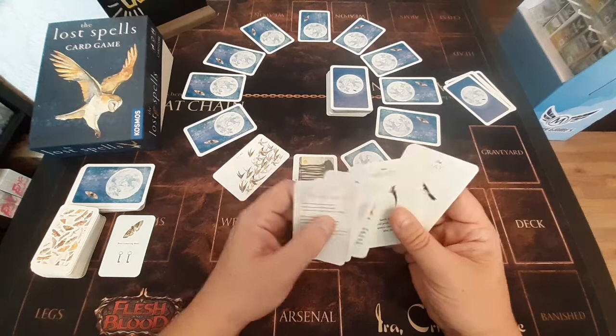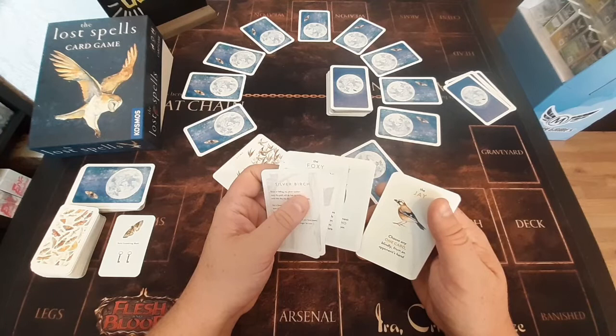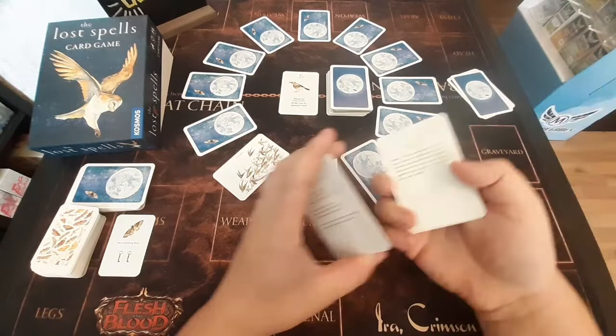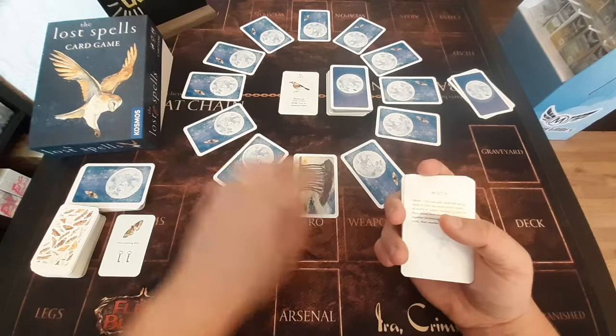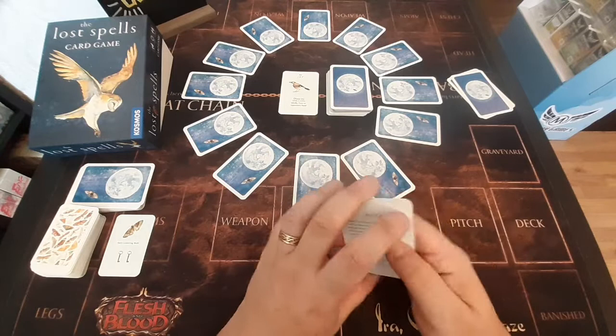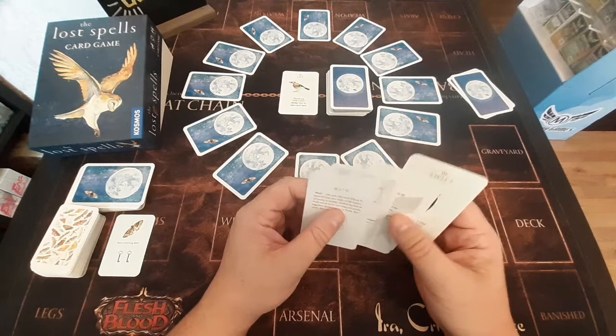So we can play a special card — let's play this one and steal a card from their hand. We've got Moth there, giving us five cards in hand. Now that we end our turn, we put our cards face down so our opponent is going to have to try and remember those cards. We always need to make sure we have four cards at the beginning and end of our turn — we've got five here, so that is okay.